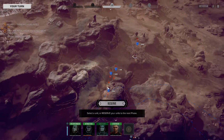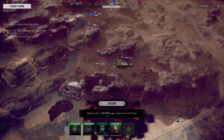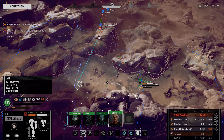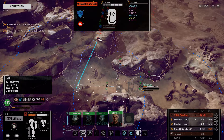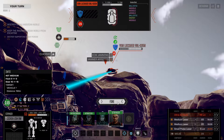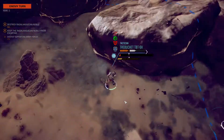Hello everybody and welcome back to Rogue Tech where we're trying to kill a Rasselhagian noble that bugged out a long time ago, but apparently hasn't left yet. We need to work our way through a pair of Von Luckners, a J. Edgar, and a Catapult K5 to get there. So this is going to be interesting, just seeing if we can get through this at all. We may have to bail, because these Von Luckners are very tough for us.